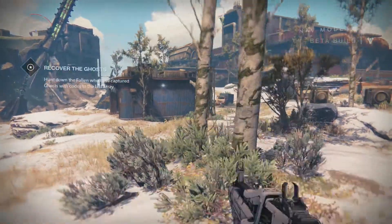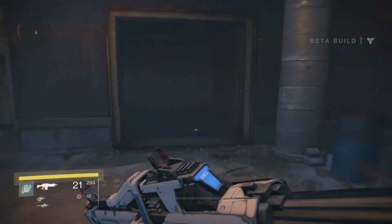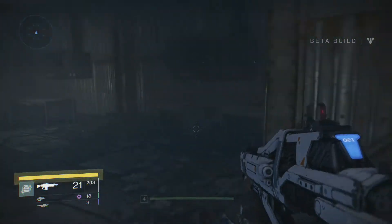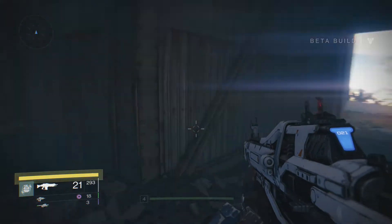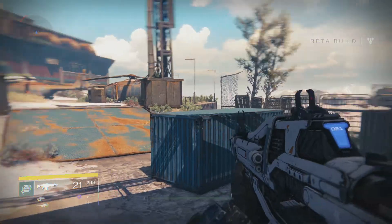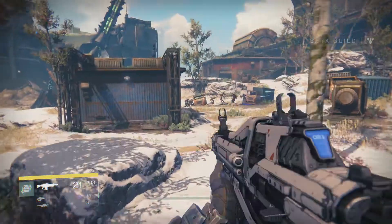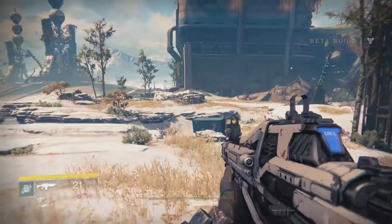Which way are we going? What does it say — hunt down Fallen. Okay we'll do that, but first is there anything in here? Doesn't look like it — nope, all right let's go. I see there's a lot of fighting between those two factions over there.